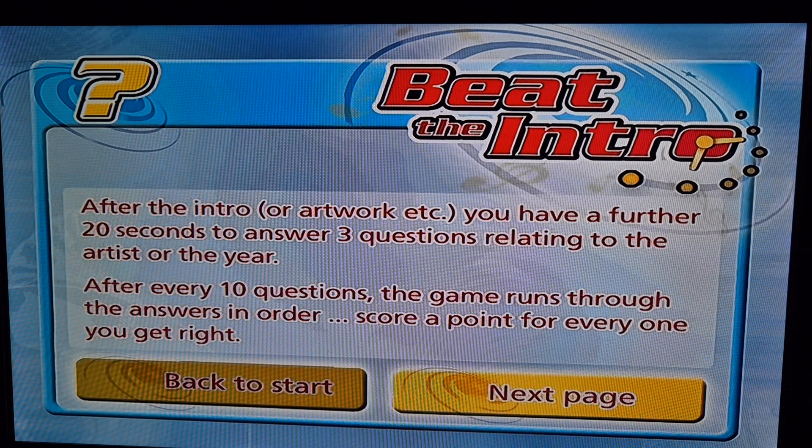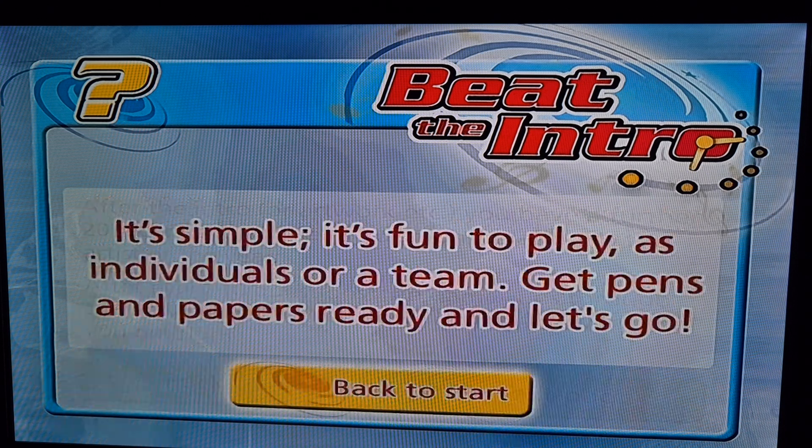After the intro or artwork you have a further 20 seconds to answer three questions relating to the artist or year. There are two points for getting the artist and the song, and a further three for the spin-off question, so five points per round. After every 10 questions the game runs through the answers - maximum of 50 points. It's simple, it's fun to play as individuals or as a team - get pens and paper ready and let's go.